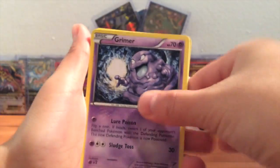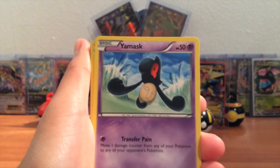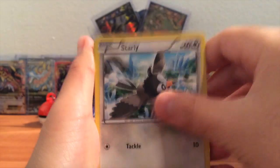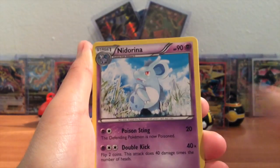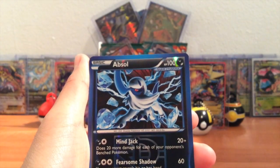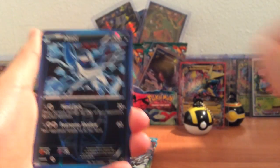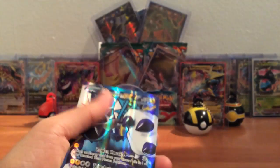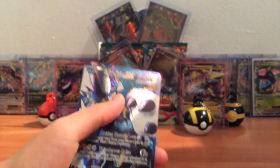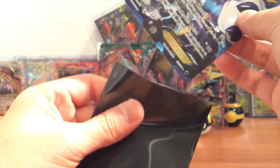Alright, we got a Grimer, Yamask, Starly, Cacnea, Blaziken, Nidorina, Lantern, Absol — oh, I dropped the package on the floor. So Absol, rare reverse, and... are you serious? Thunderous Full Art! Oh god, the one Full Art from the set — I do have it.